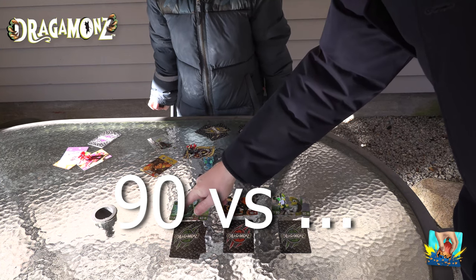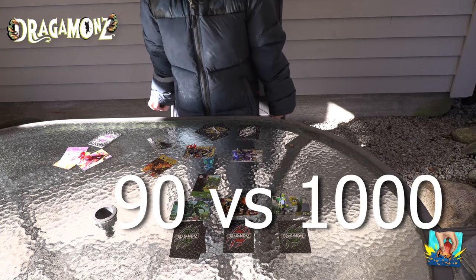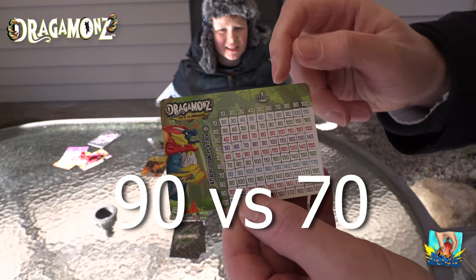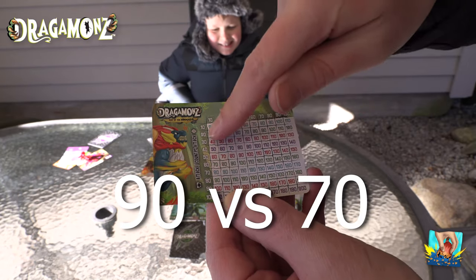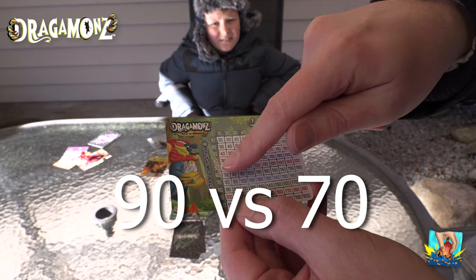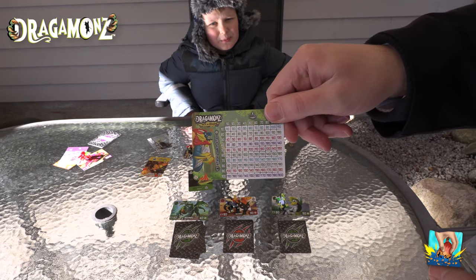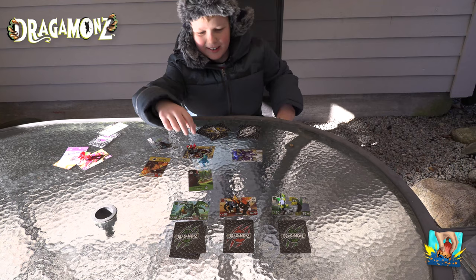Jeg har 30 pluss 30. Siden jeg ikke kan regne, kan vi bruke kortet her. Da kan vi sammenligne angrepet på kortet med angrepet mitt. Så 60 mot... jeg hadde 40 pluss 30, som er 70. Se hvor de krysser - 70. Så det er greit for de som ikke er så veldig flinke til hoderegning, sånn som pappa. Så derfor døde han.